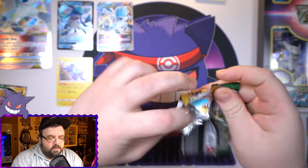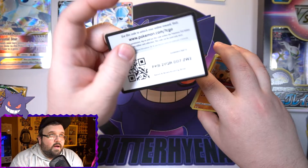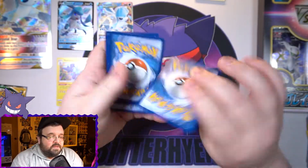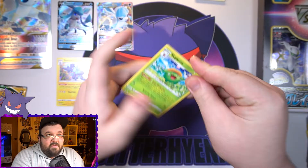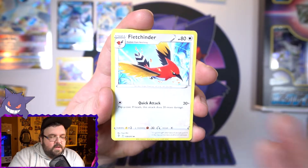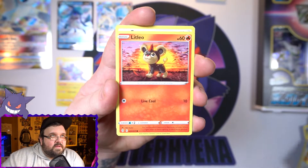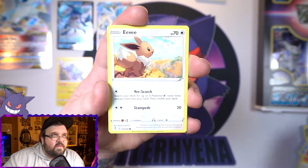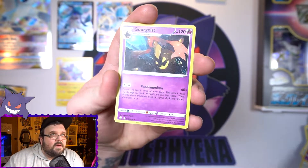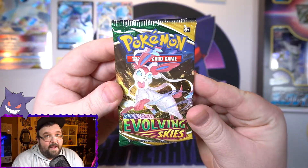Two packs left — Evolving Skies. Can we get an Eeveelution? I am so tired of not pulling these Eeveelutions. I've opened quite a bit of Evolving Skies and I don't think I've pulled any. We've got a Talonflame, a Litleo, the little Eevee with Rayquaza, a Cutiefly, a reverse Palpitoad, and on the end a Gourgeist.